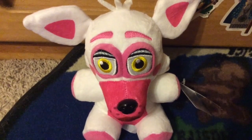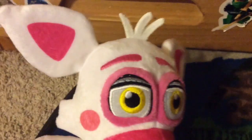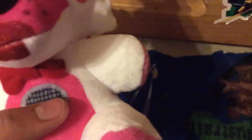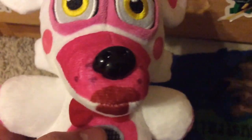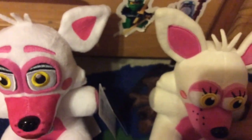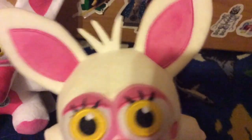Next is Funtime Foxy. What's really cool is she has a tail, and her cheeks, ears, snout, and belly are printed on. Even the speaker is printed on. And she has a bow tie, lips, and different eyes. You can see they look completely different — the cheeks are different and the eyes are different.